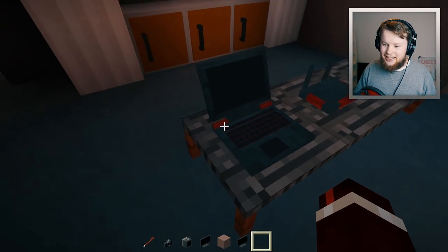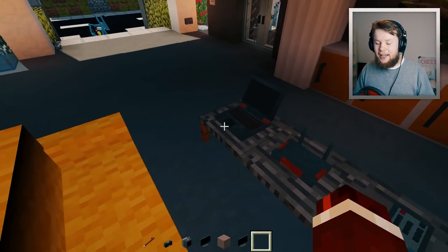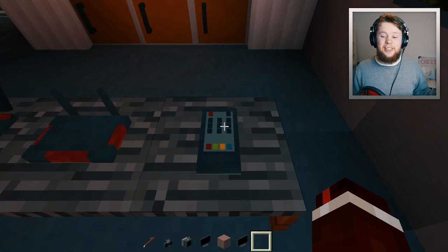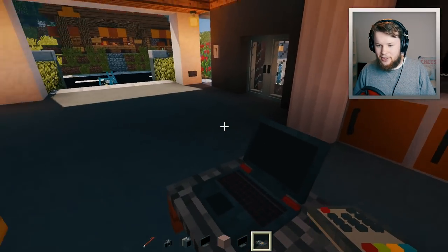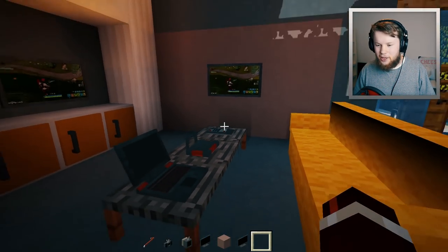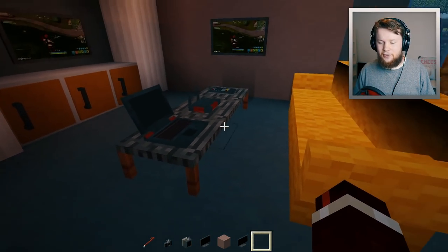On the coffee table here we've got the laptop, a router, and also the TV remote. This is kind of why I implemented item placement into the coffee table — a ton of you guys wanted the TV remote to be able to be placed on the coffee table, and now you actually can. You can sit back, change the channel, and then pop the TV remote back down onto the coffee table. It's a great place to store it instead of having it in your inventory or a chest.